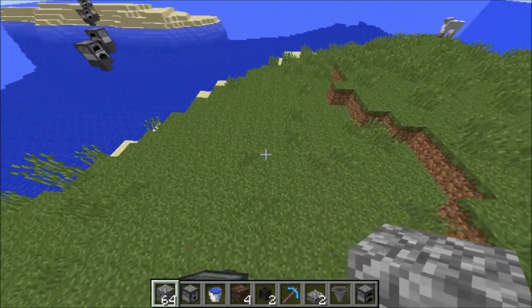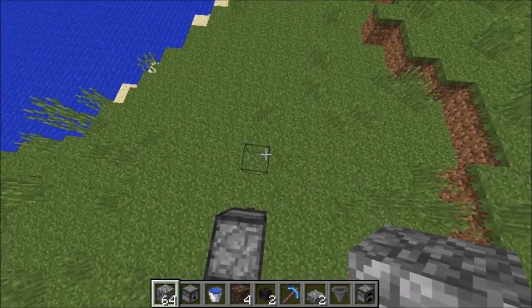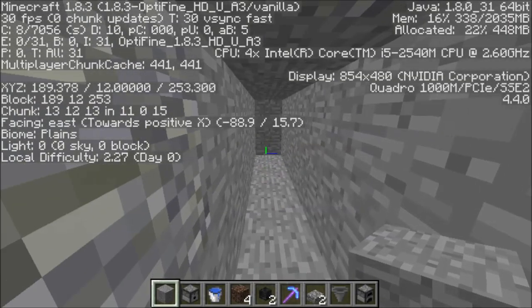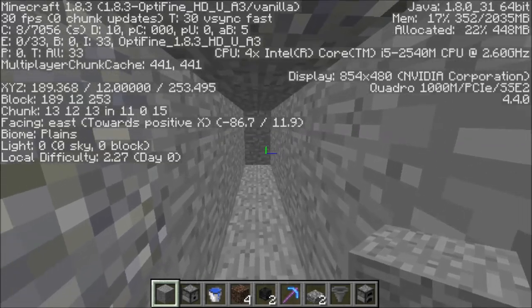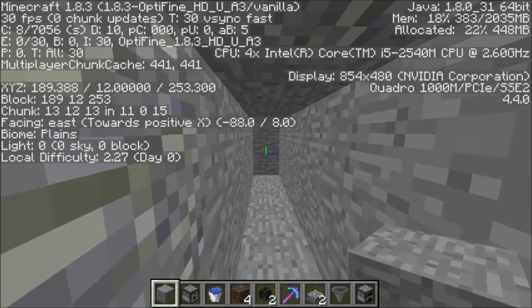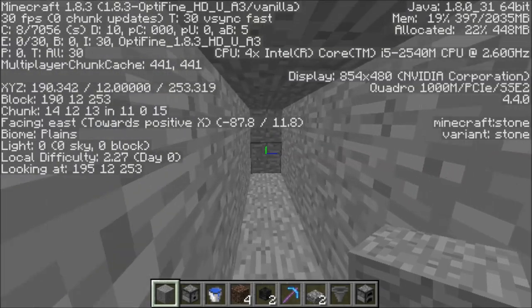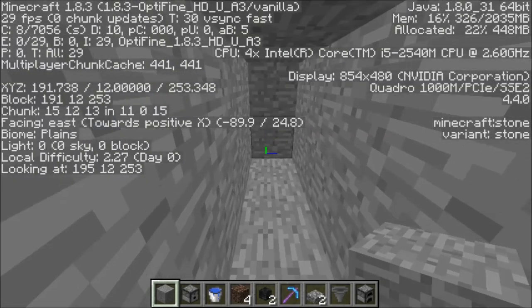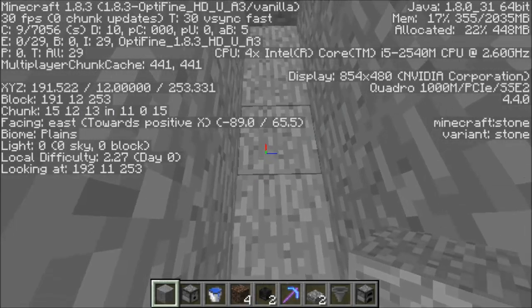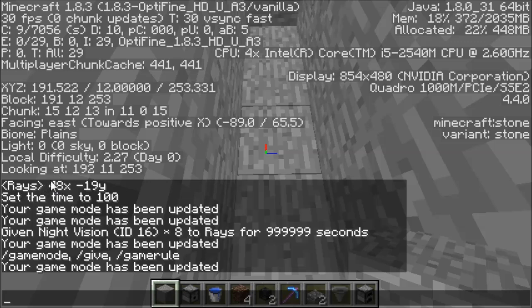It's probably easier in survival to go in a straight line underground — that's how I'll show you. I'm now underground at Y12, which is a good level to mine diamonds, and you can also place some of these chunk loaders, so you can do two things at once. Move along until you come over to the chunk border. You can see here in chunk 11 I come into chunk 12, and I am currently going in the X direction, so I want to focus on the X first.